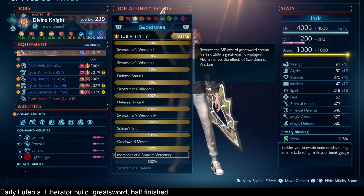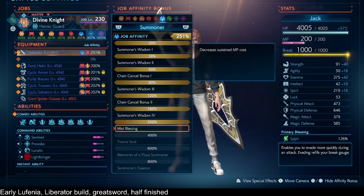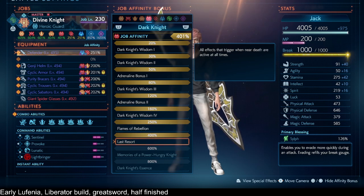The 600% helps a little to reduce the activation cost of our combo abilities, but it doesn't help with the sustained MP cost of Liberate — Spinning Slash. That's what Summoner 250 is for: it reduces the sustained cost of Spinning Slash and also our Liberator's job action, which helps with tanking.